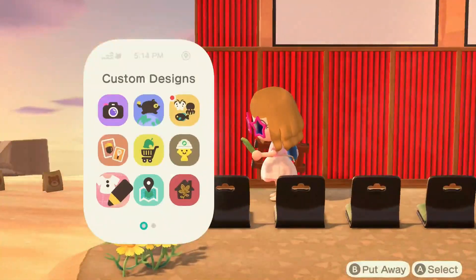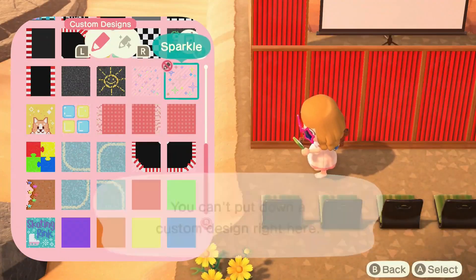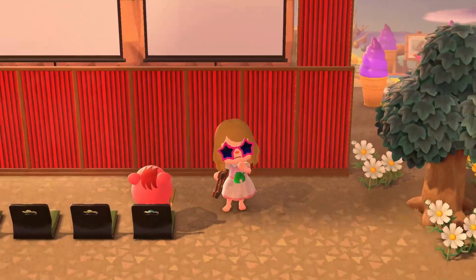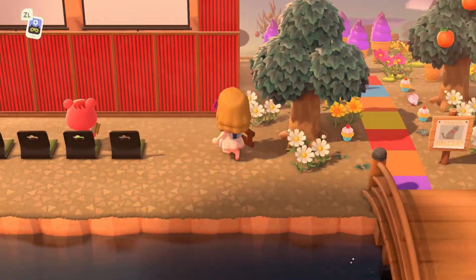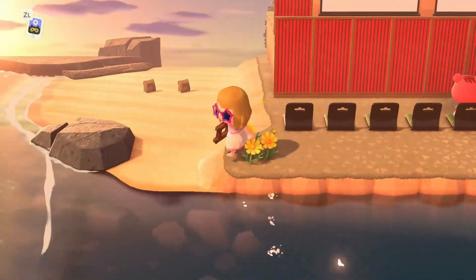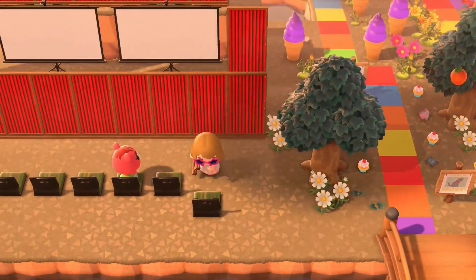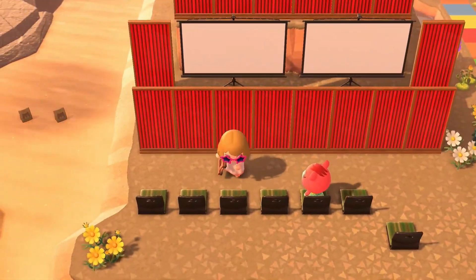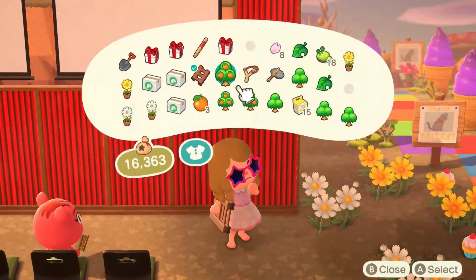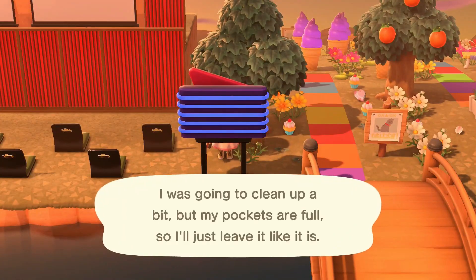I added some flowers and things, but it just wasn't working — it's a very small area so it was hard to decorate. Cherry also joined us! I added more floor seats, but realized that adding a second row would block people from actually sitting. I had to move the floor seating back a bit to provide more space.